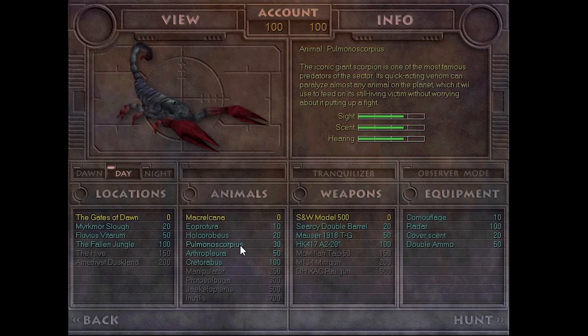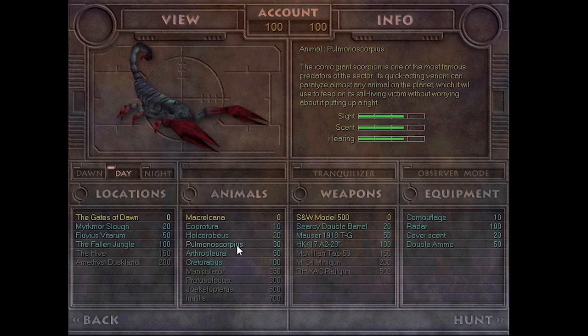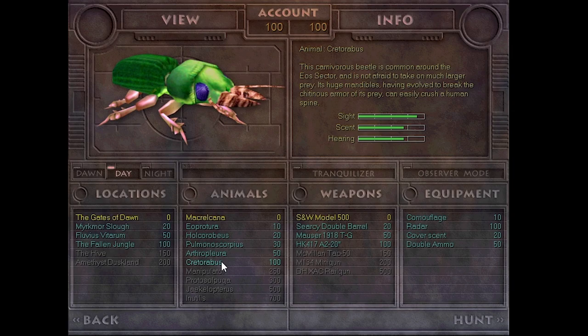The Plymono Scorpius is sort of the mascot for the mod, like how Lillen Cernus was the one gracing the title screen of Triassic. This iconic giant scorpion is one of the most famous predators of the sector — its quick-acting venom can paralyze almost any animal on the planet, feeding on its still-living victim. There is also Arthropleura — a giant myriapod that will not hesitate to attack anything it perceives as a threat, using its enormous tree-cutting mandibles. And the Cridoborus — a carnivorous beetle with huge mandibles that can easily crush a human spine.